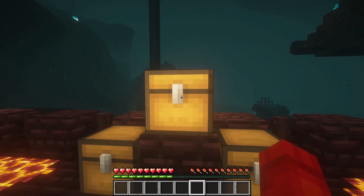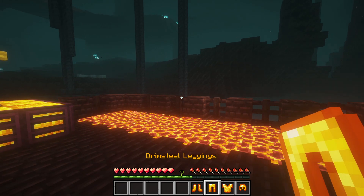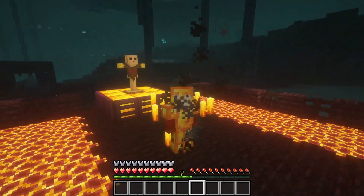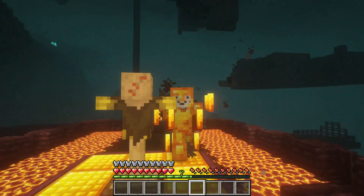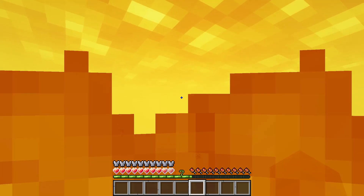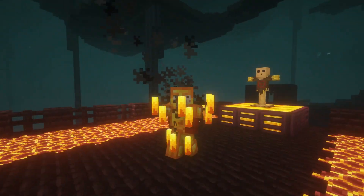Moving on from the tools, we are going over the brimsteel armor set. It has an achievement that resembles the 'Cover Me in Debris' achievement from netherite. When you wear the full set you get a full bar of armor and a cool effect. With the full set on, you can walk over magma blocks and brimsteel. We see some lava — you can swim in it, but not for long. Okay, I underestimated the power of brimsteel — you can't actually swim in lava. The brimsteel armor literally just makes you look like a blaze, and I love it.